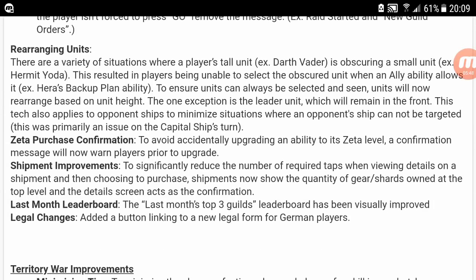Rearranging units — there are a variety of situations where a player's tall unit is obscuring a small unit, resulting in players being unable to select the obscured unit when an ally ability allows it. For example, Hera's backup plan ability. To ensure units can always be selected and seen, units will now be rearranged based on unit height. The one exception is the leader unit, which will remain in front. This tech also applies to opponent ships to minimize situations where an opponent's ship cannot be targeted.